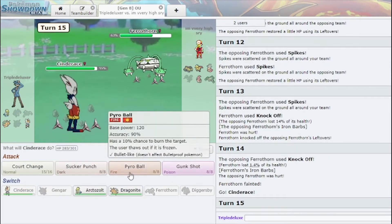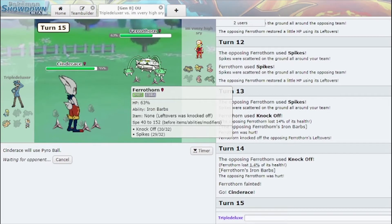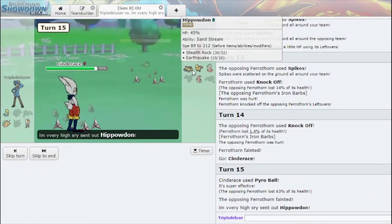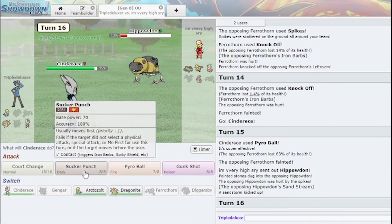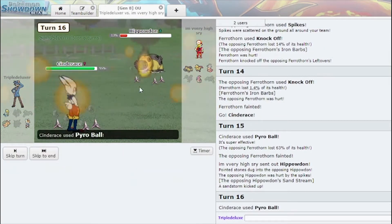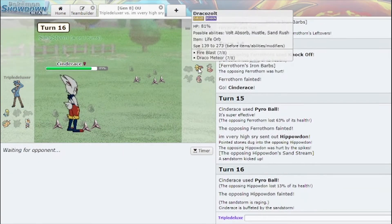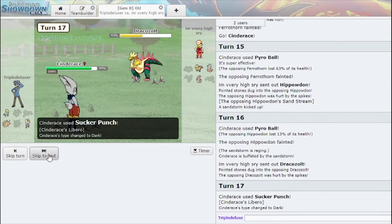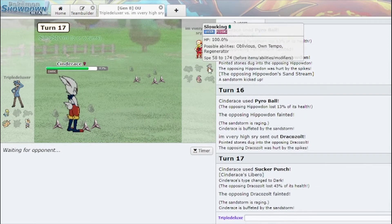We bring in Cinderace and click Pyro Ball, getting rid of Ferrothorn — huge. I'm gonna click Pyro Ball here, which would kill this. Dracozolt comes in and I can Sucker Punch this and kill it. Also great.